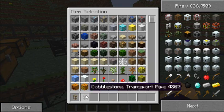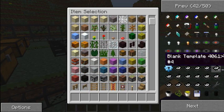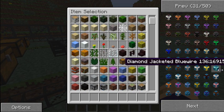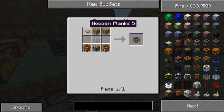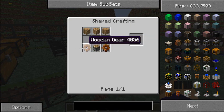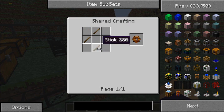The most simple engines you can get are redstone engines. They're made with three wooden planks at the top, glass in the middle, and gears on the sides of a piston. To make gears it's just sticks in a diamond pattern. Really simple.